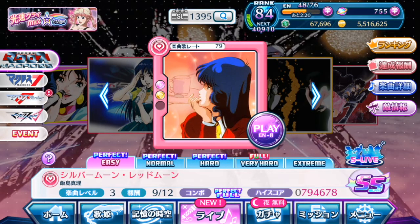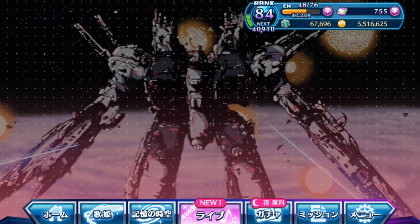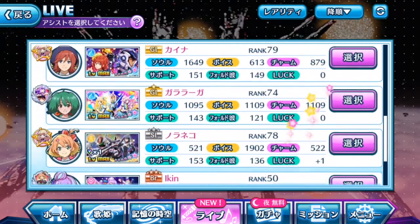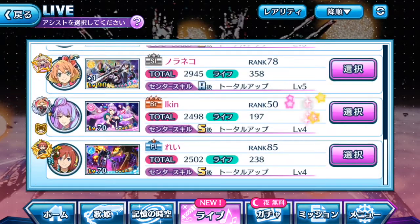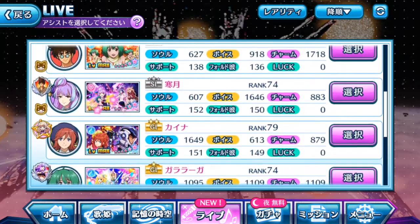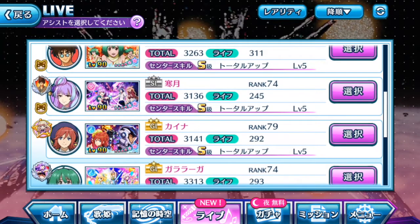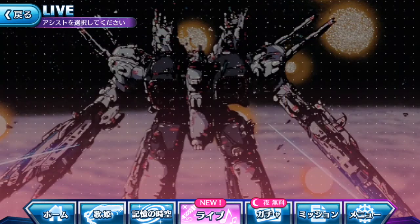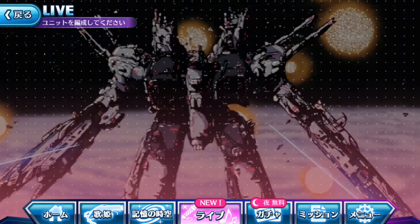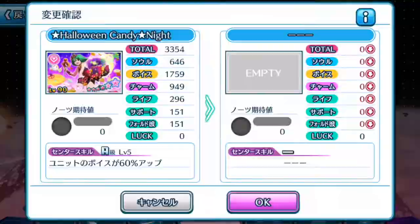We're going to do a full manual setup of the team with my own selection of episode plates that I currently own. I'm going to choose the same friend if possible. Yuna is not here, but there is another person with the exact same plate with no extra luck — exactly the same thing — so I'm going to use this friend.